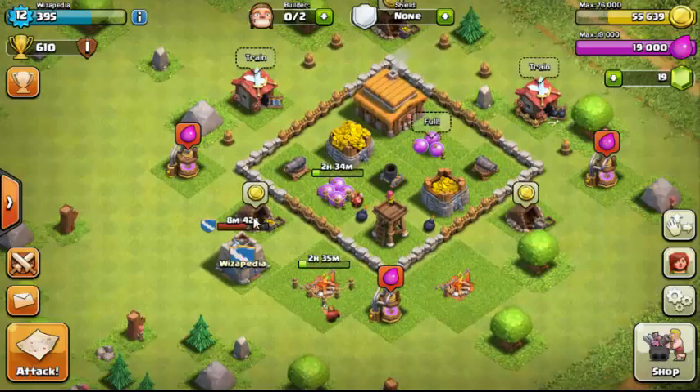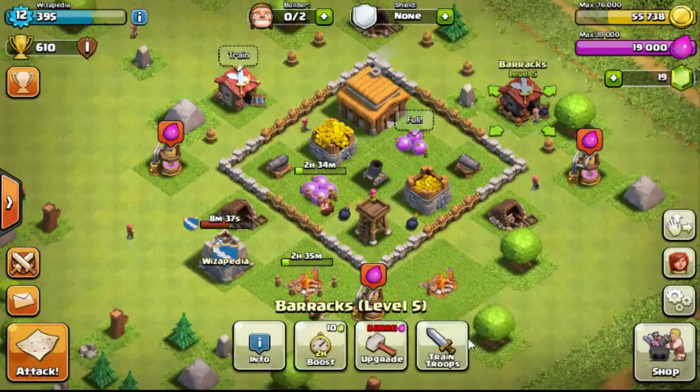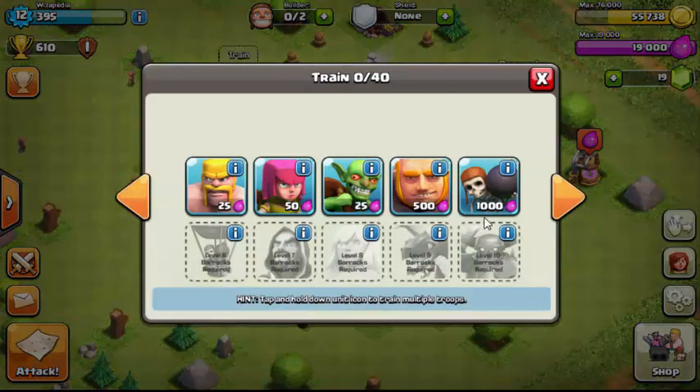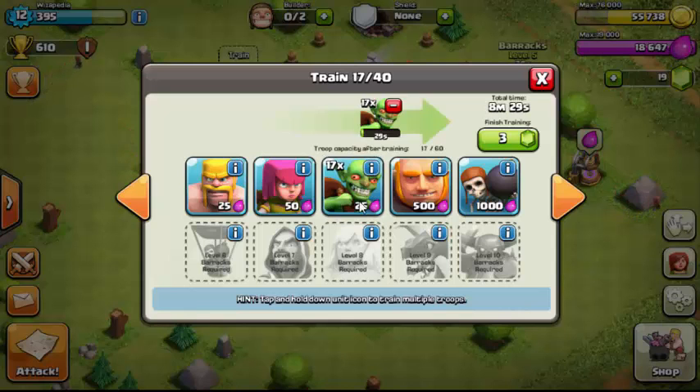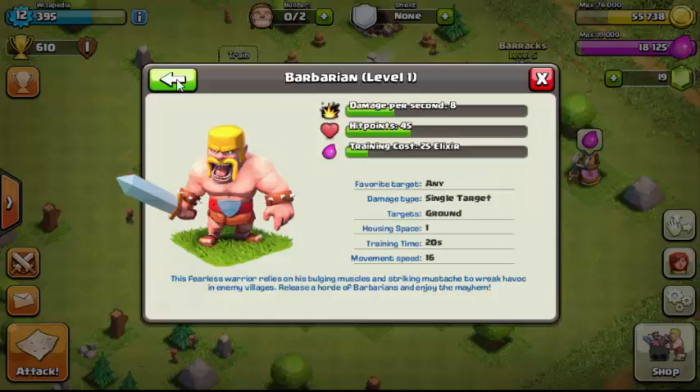Your storages can only hold as much as their capacity allows — so if I grab elixir from a raid but I'm already full, the excess just disappears. After you raid someone once, you can no longer raid them again. You can also hold down troops to train them or remove them.